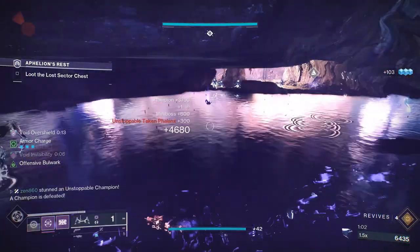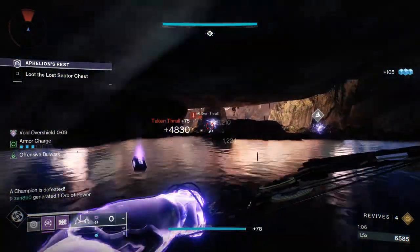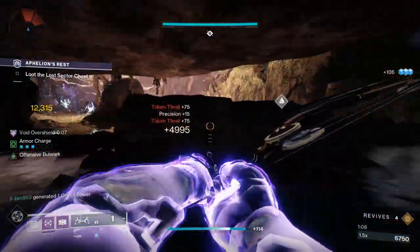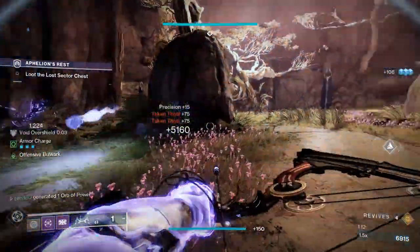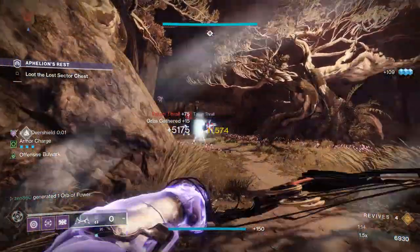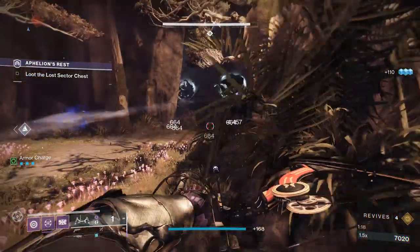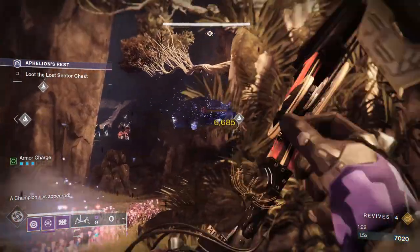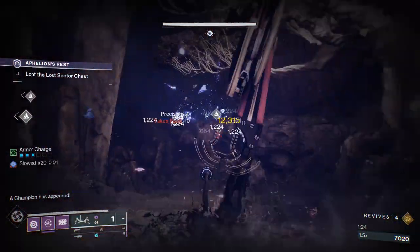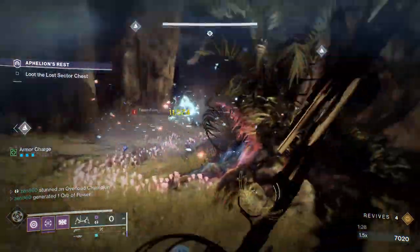If you guys are at a sufficient power level, he's going to be absolutely melted — I bet at 1830 he's at like 90% HP with one rocket shot. From there, we're just going to proceed forward and deal with these adds. If you're running a different type of build, one I recommend is my Ark Hunter build. If you guys are using Hunter, definitely going to want to hop on Arc, because the biggest factor adding time to this Lost Sector run is not only power level but straight-up add clear, and that is what the Ark Hunter build excels at.